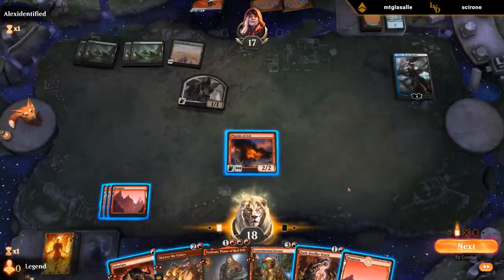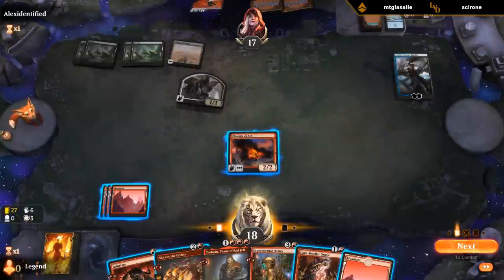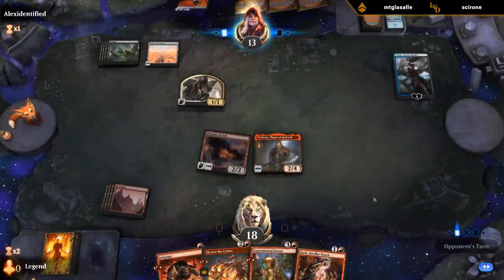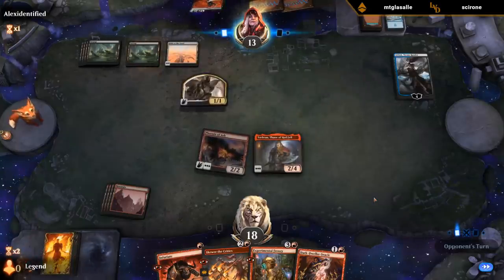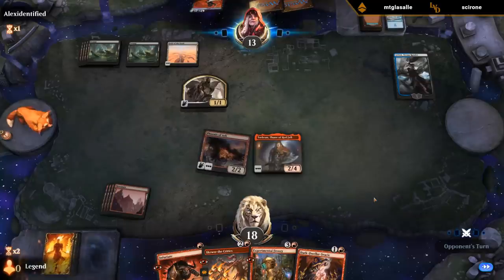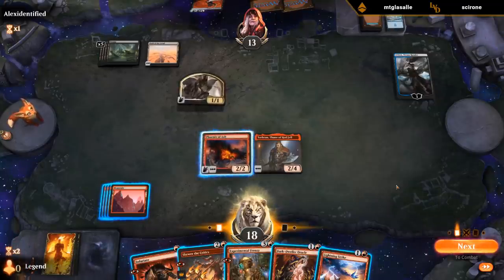Do I ignore Ashok? I kinda want to. Or I could kill Ashok with Phoenix here if I play Torbran. It's 27 cards — I think I just go face. We can potentially deal a ton of damage next turn if Torbran survives. Next turn they can flash back Edicts. A Lightning Strike for 5 damage here. And then I could Skewer for 5 and attack with both — if they have nothing they're dead.